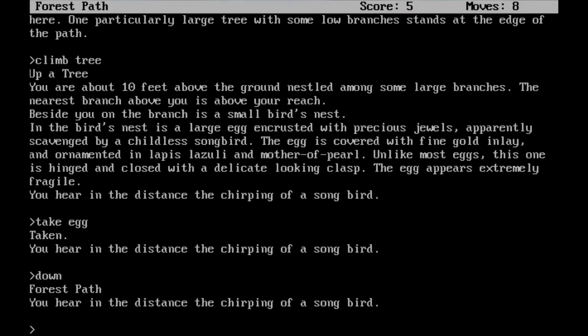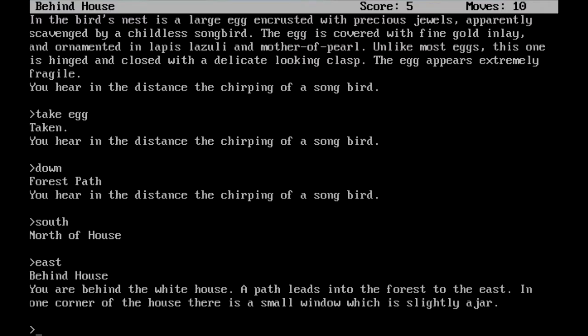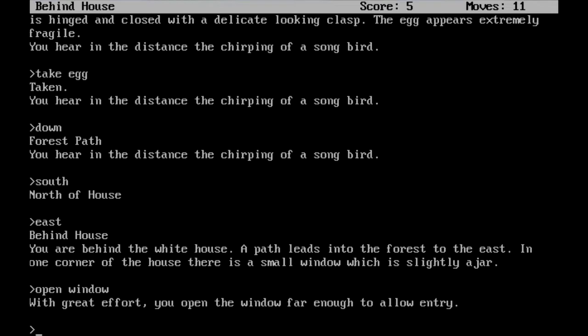We're going to go south. Now we're to the north of the house, and the chirping of the songbird is gone. Let's head east. Now we are behind the house. Notice how I did get a score for picking up that egg. Don't drop the egg. You are behind the white house. A path leads into the forest to the east. In one corner of the house there is a small window, which is slightly ajar. Let's open up that window a little bit more. We can — with great effort, you open the window far enough to allow entry. Go in window.